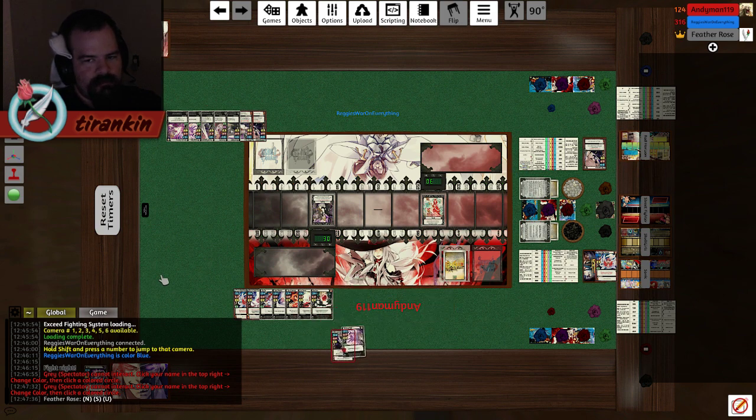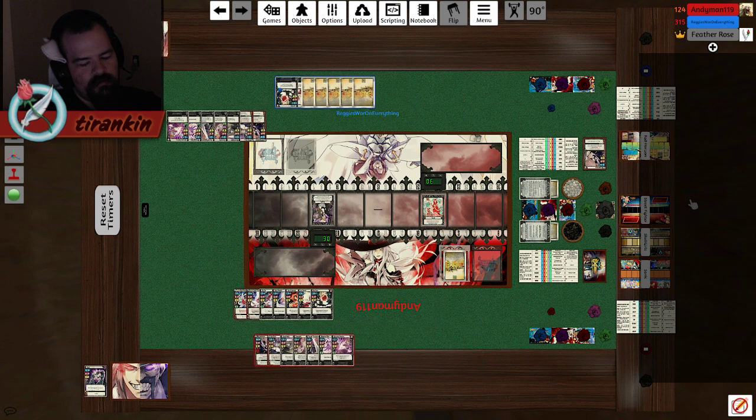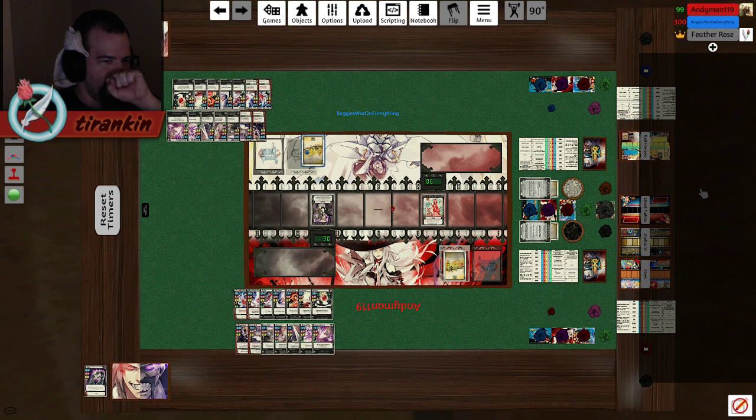Excellent. So the bag of lag contains the searchable deck of every card in Exceed, which I think includes every different iteration of the normals. So if you search for Grasp, you get eight different Grasps. Play with it in your own time. Don't touch it if you're not doing that — it will cause a lot of lag.